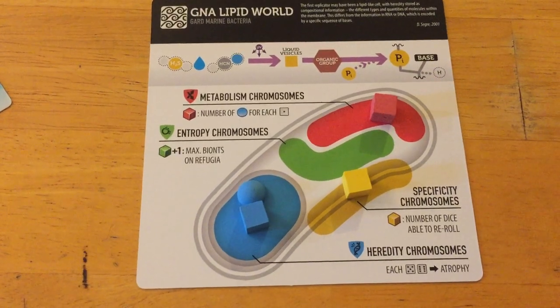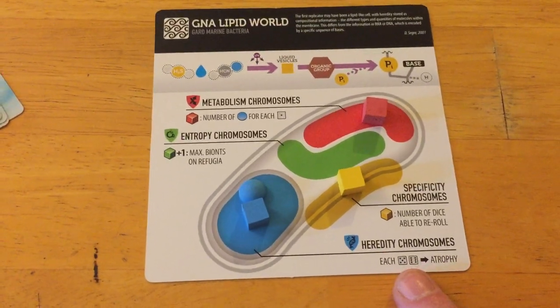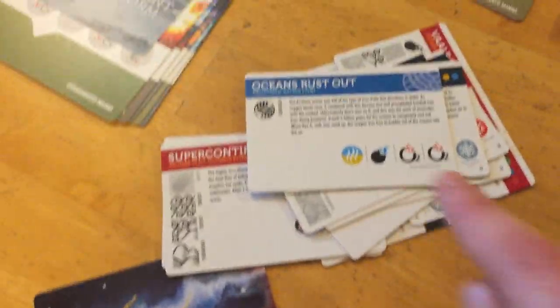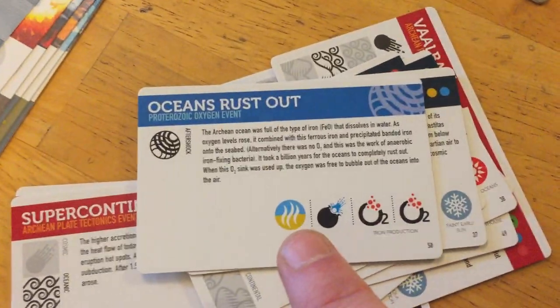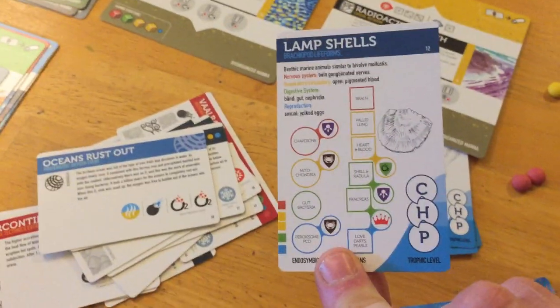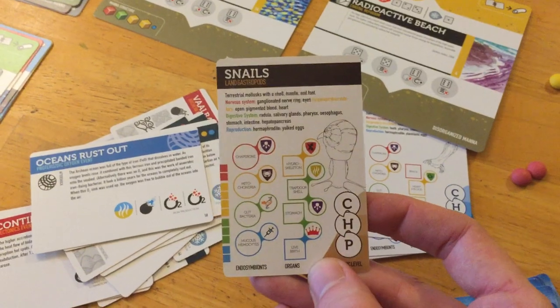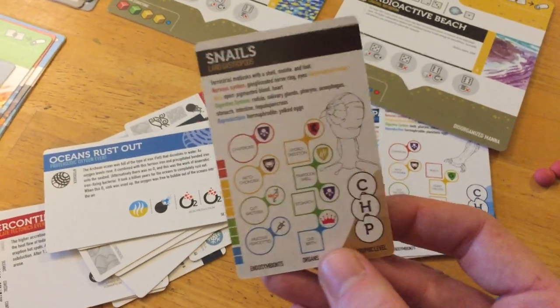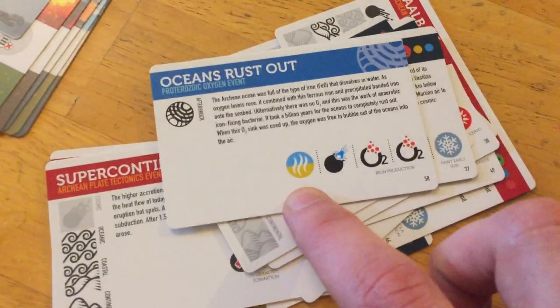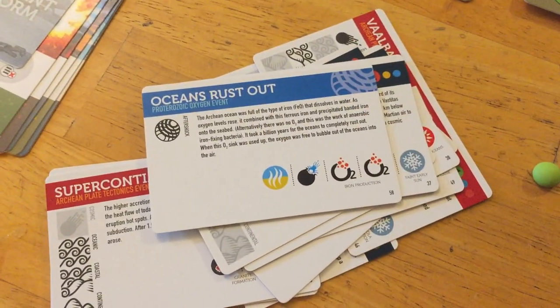There are also other things that can kill you besides rolling fives or sixes on Darwin rules. As you turn events over, various ailments will come up. There's a drought icon — terrestrial life forms suffer drought effects. There are ways to negate it, but if you can't protect, they lose an organ or a cube, essentially suffering atrophy effects.